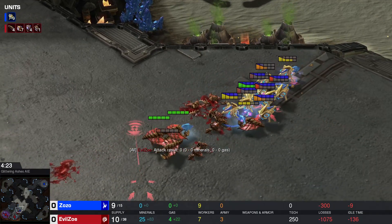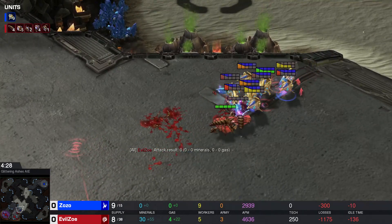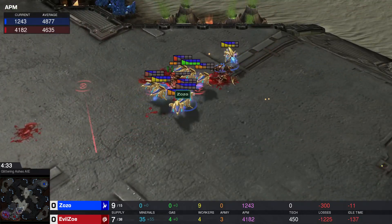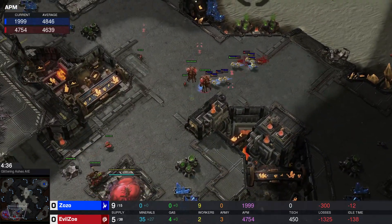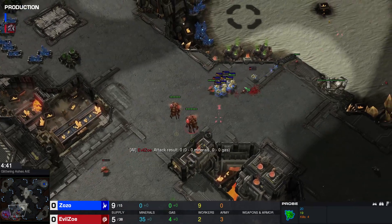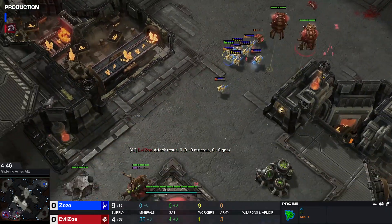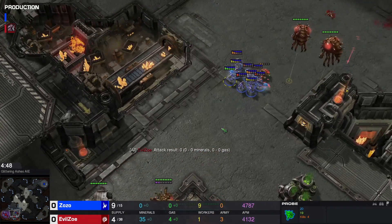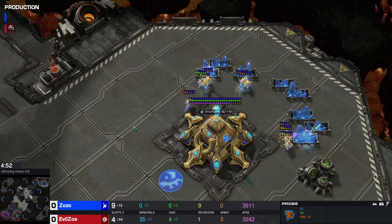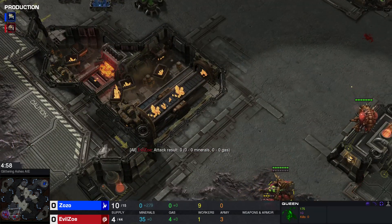Result: zero zero mineral, zero gas. Maybe the attack result for you was zero. ZoZo here is doing a fantastic job. Average APM floating around 5k for both here. It's funny that sometimes it does drop down to like 400 or 500. Really sick once again. Attack result zero — is that like an evaluation of what they consider the attack to be worth on a scale from zero to ten? We know a recall — basically they're checking how many workers did I kill.